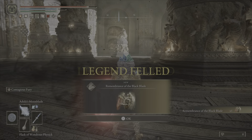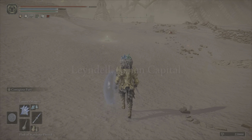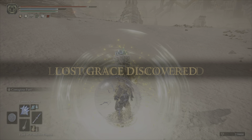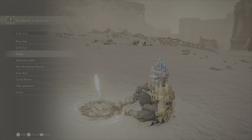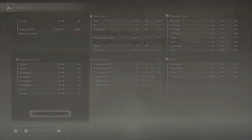Just use Rock Sling — don't try to get close to him. Rock Sling is all you need. Leyndell Royal Capital is now called the Ashen Capital. You get a decent chunk of runes from that fight, so feel free to level up. You could put some points into Intelligence, but at this point in the game it's really just whatever you want. Intelligence is what I'd recommend so you can get rid of the helmet and get some extra health back.